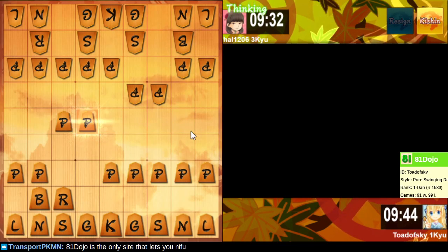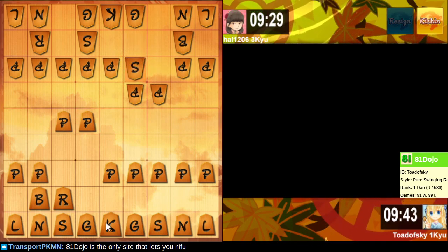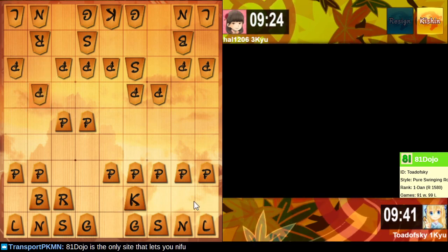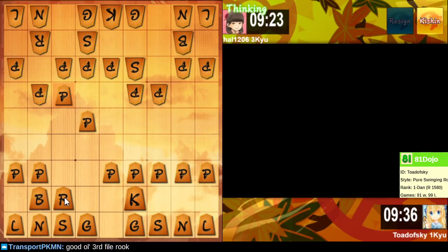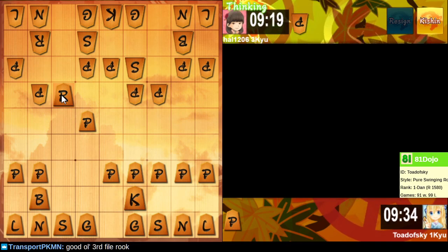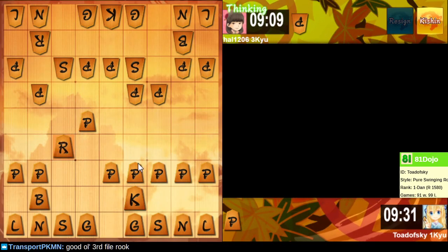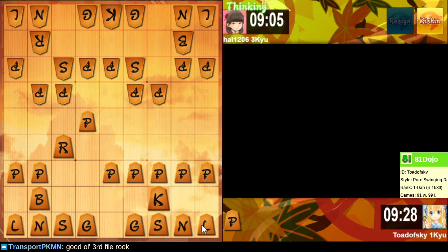Alright, let's push this for the lulz. Alright, get the king out of here. Maybe we play right side Anaguma — there's a thought. Who would see that coming? Alright, let's take this. Good old third Foul Rook. Yeah, so I've played third Foul Rook a lot. I just didn't want to grind my way up to One Dawn, because that's no fun. So we're gonna just keep touring all the castles.